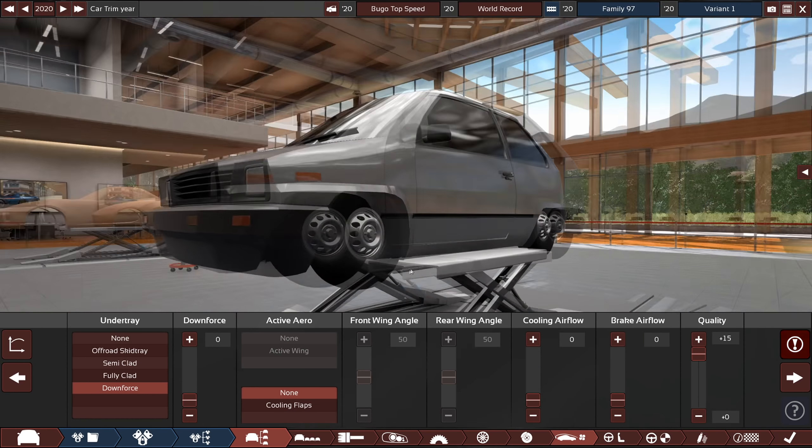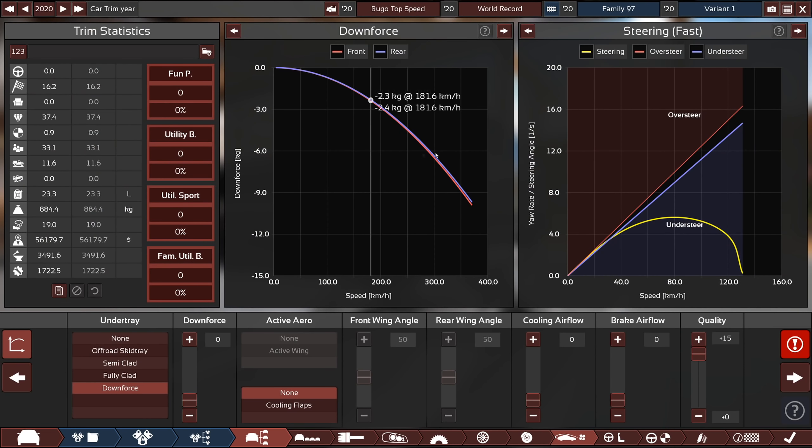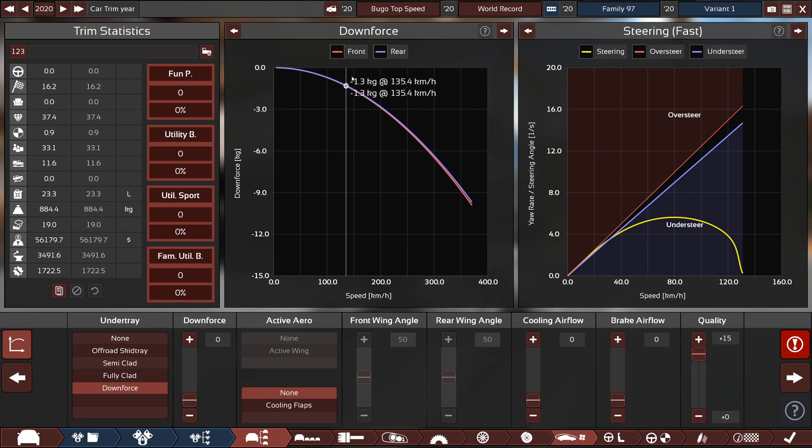In terms of downforce, all I've done is clicked the downforce option, and it is at a zero downforce level. Basically as we go forward all the way up to 360 or 370 kilometers an hour, we're only making a little bit of uplift, so it's not a big deal. We're deep into understeer territory, but the whole idea of this car is that it doesn't steer — we just want to go as straight as possible. So this is fine.